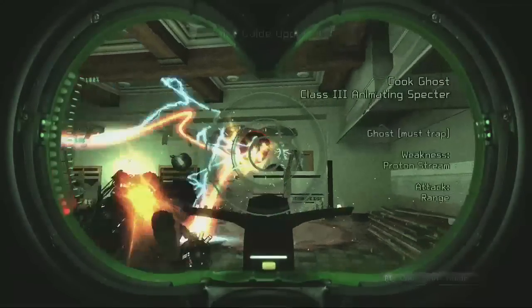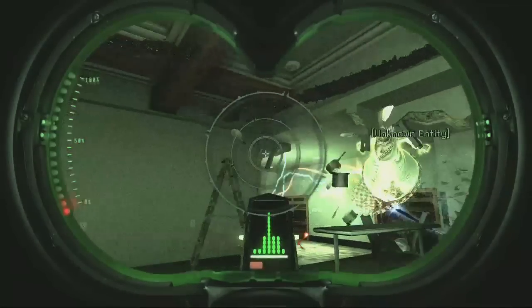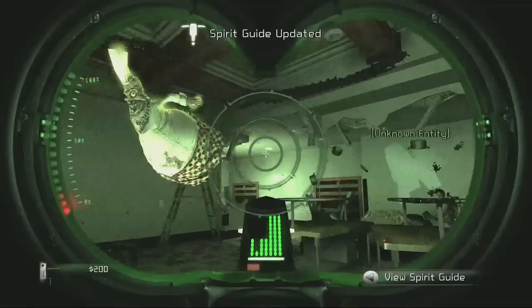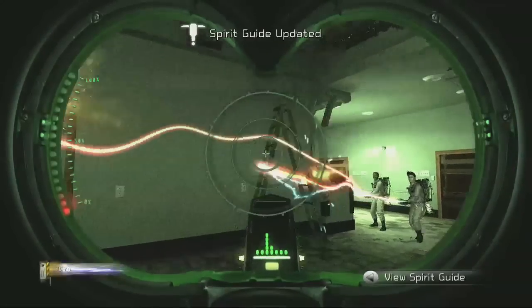After that, you're going to go into this room. You've got to scan the cook ghost, and then you're going to scan — there he is — Chef so-and-so. There's a kitchen flyer, of course, and then Chef de Forest. So there's three things to scan in there.